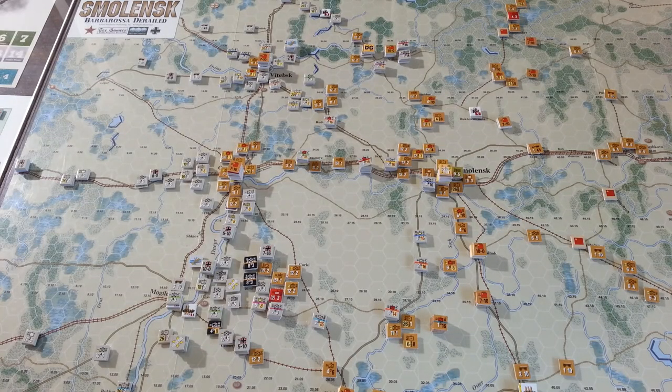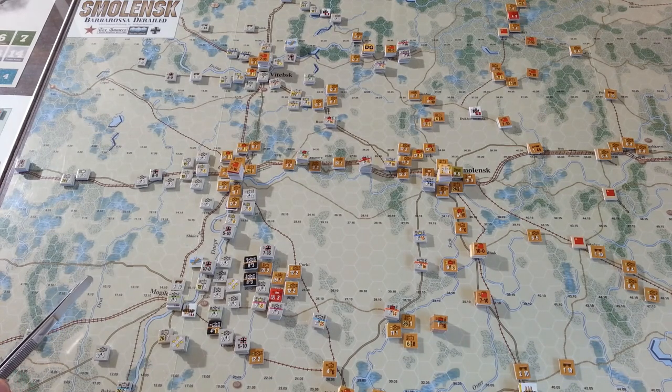One thing to look for in the upcoming turn: most wargames divide each turn into player turns, and there's a concept of initiative where the player that rolls successfully can choose whether to move first or second. That often leads to the vaunted double turn, where you move second in one turn, then win initiative the next turn and move first, getting two moves before your opponent has a chance. Sometimes that can yield really big, overwhelming results — but that's not always the case.